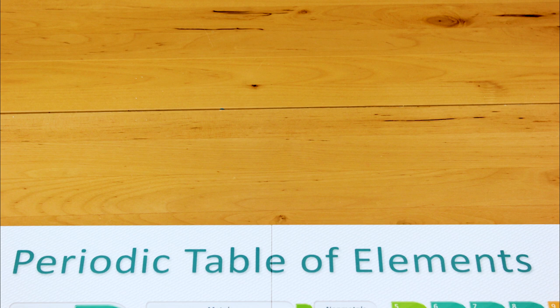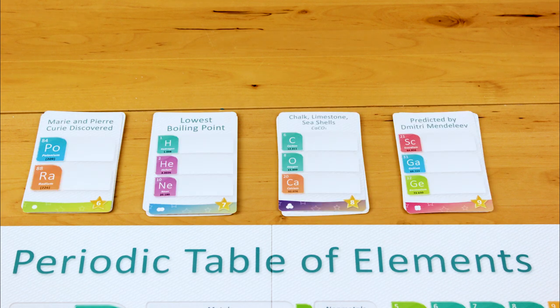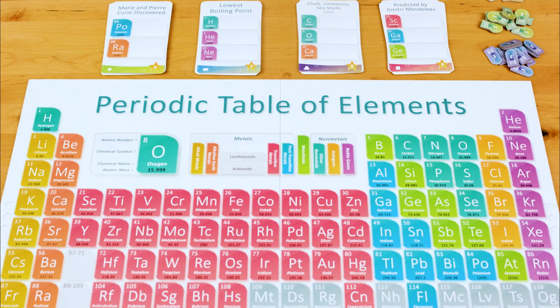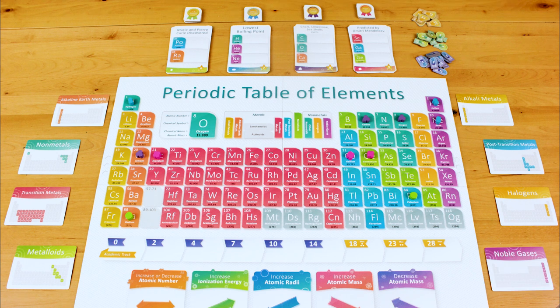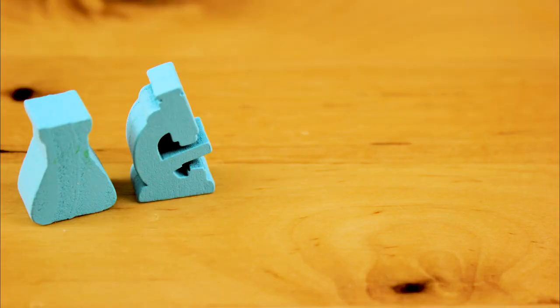To set up the game, shuffle and stack the goal cards by colour at the top of the board — six cards in the first two stacks and five cards in the second two — and flip over the top card in each stack. Shuffle and stack the award tiles above the goal cards by colour. Lab tokens go nearby. Put a matching goal marker on the board for every element that shows up on the goal cards. Shuffle the element group cards and spread them out in two semi-circles of four cards each on either side of the board. Put an energy token on each of the five trends. Everyone takes their flask, microscope, disc, and cubes in their colour.